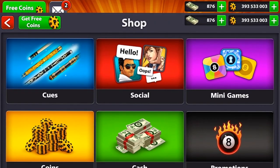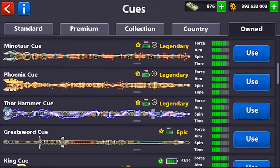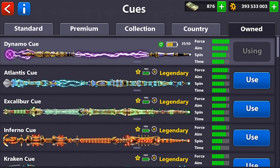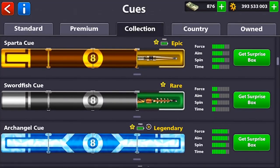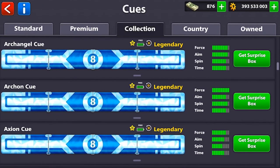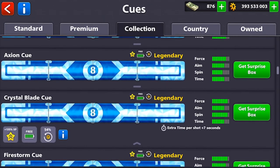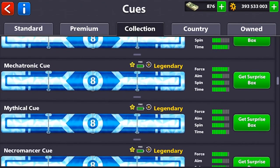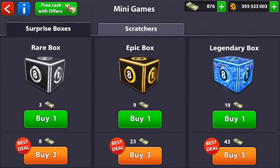Miniclip just made an update on 8 Ball Pool - my favorite game of all time. On this update we got new legendary cues. On this account I already have the most legendary cues from the past, but after updating the game, you'll see in the collection we have so many more new cues with so much power. They have so much force, aim, spin, and time - it's amazing. The best one has full force and almost full spin power.